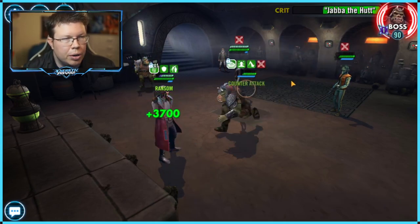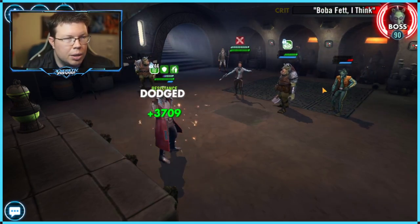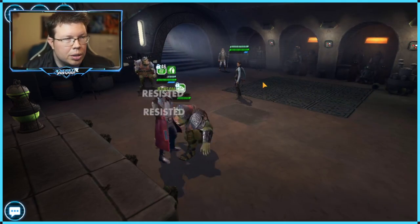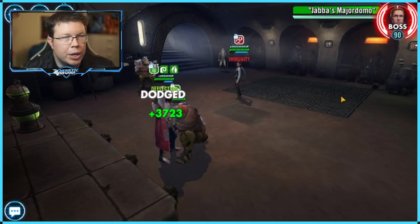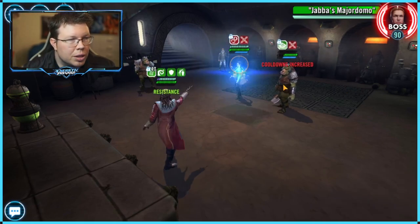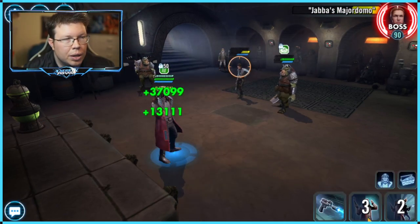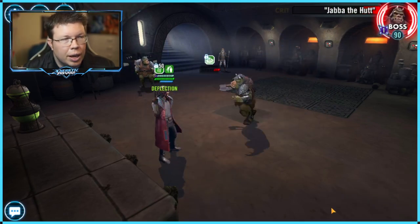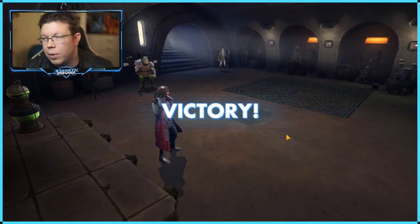This should probably be a win here, folks. I'll probably do a few more runs just so you guys can see the proof of concept that it does work — eventually we can get it to work. Let's lock up Jabba's Major Domo just for funsies. He just ramps super nicely and eventually he just becomes an unkillable machine. That wasn't so hard. That took a total of seven minutes.